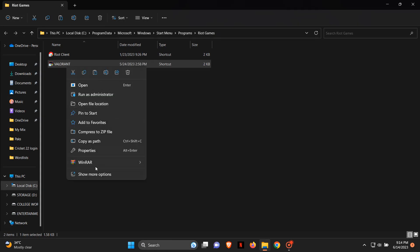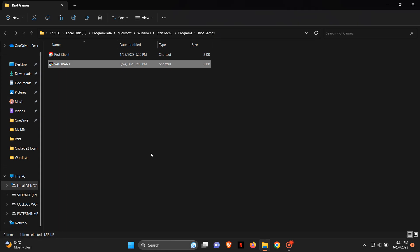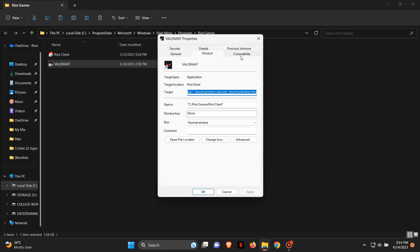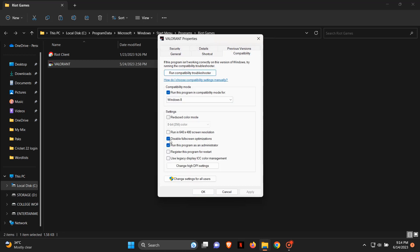Step one: search for the Valorant application, right-click on it, and select Properties. Now go to the Compatibility tab and select these two options: Disable Full Screen Optimizations and Run as Administrator. Then click Apply and click OK.